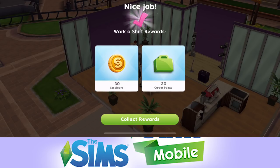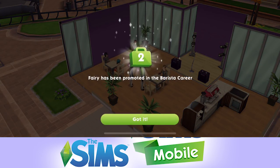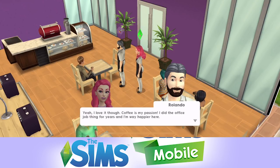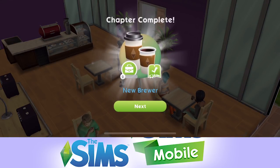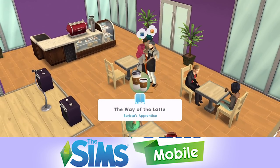Let's go ahead and collect those rewards. Fairy is now no longer a new brewer - she has been promoted in the barista career, which is excellent. Chapter complete: new brewer. Rise and shine refrigerator unlocked. We unlock objects by completing shifts in a career.